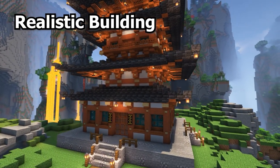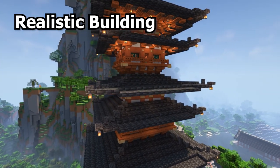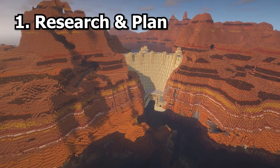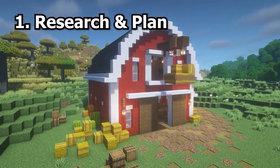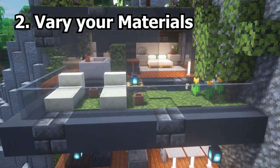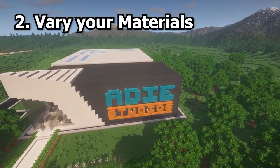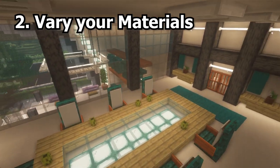Building realistic structures in Minecraft requires a combination of creativity, planning and attention to detail. Start by researching real-world architecture and taking note of the materials, shapes and colours used in the structures you're interested in. Once you have an idea of what you want to build, create a plan including the size and layout of your structure, the materials you'll use and any special features you want to include. Try to use materials that match those used in the real-world style, or experiment with colours and blocks to match the realistic look. Darker blocks work well to add realistic-looking shadows.